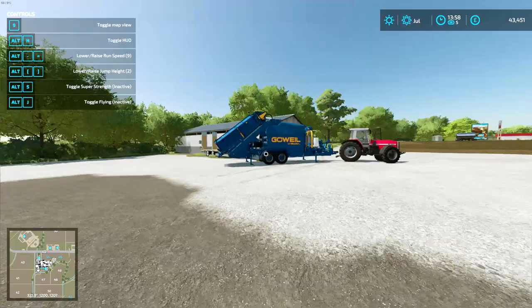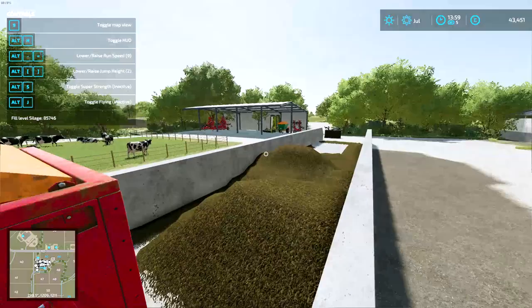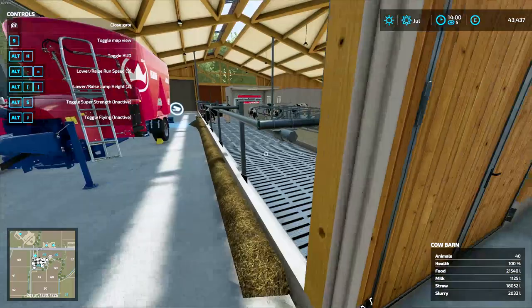In the last episode, we got rid of the straw loft and converted over to this big massive bit of kit, which of course makes these bales here. Let's get on to today's mission. First off, we need to empty all the silage out of here.